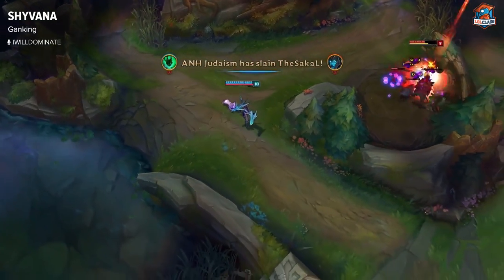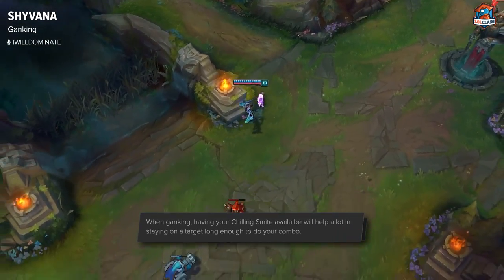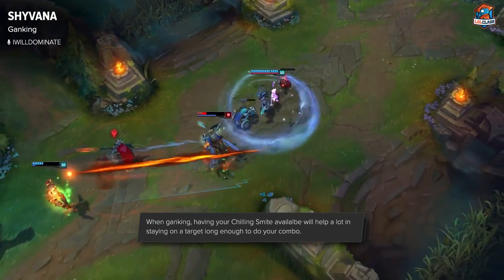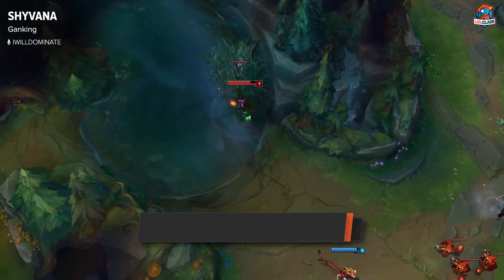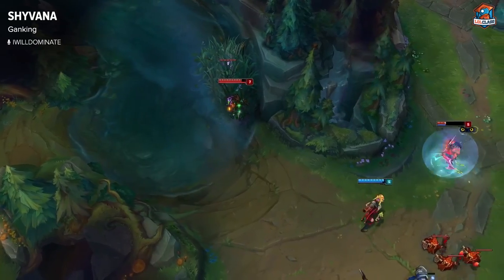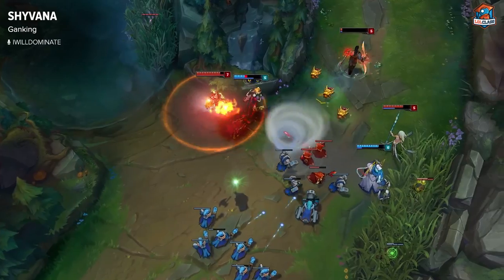Ganking on Shyvana is something that you don't normally prioritize — you only go for ganks that are obvious, and you pretty much need to have your chilling smite up when you do go for those ganks. Normally you want to come from behind somebody if they're pushed up in a lane, smite them, E and then W at them, try to auto once and then Q to reset your auto — that'll be your burst combo.